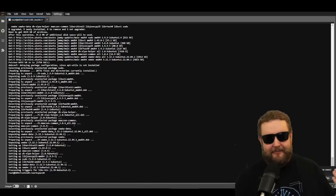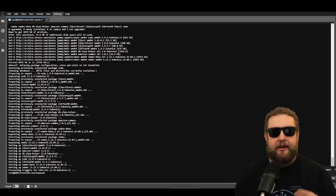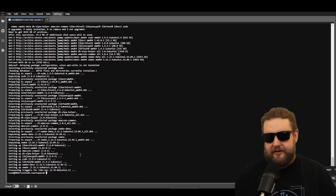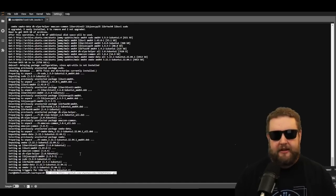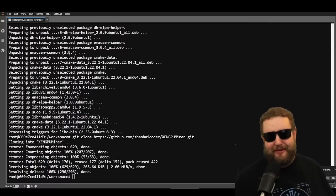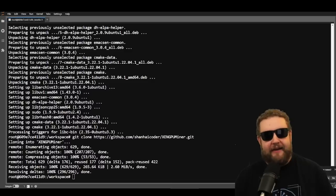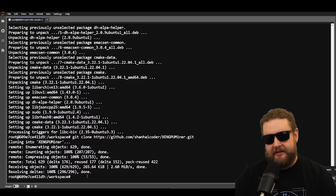The git clone command is built into Linux; it will automatically download the full repository right to your VM. I'll paste that in: 'git clone' followed by the name of the GitHub ZenGPU miner repo. Here you can see the command running. So far we've run apt update, apt install, and git clone — the clone completed successfully. Now we have the GitHub repository, and this is where your basic knowledge of the command line comes in.